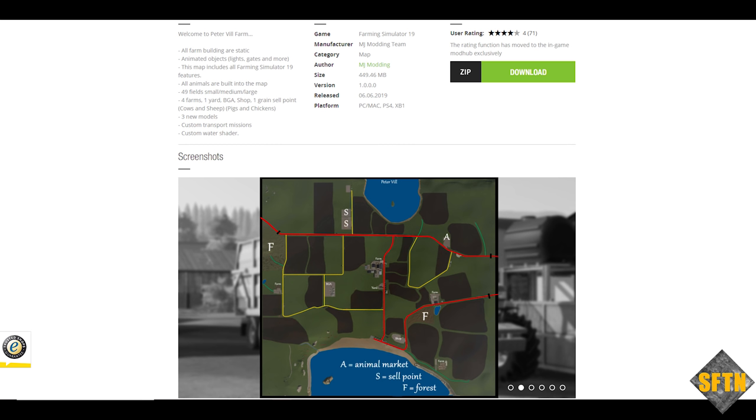Ladies and gentlemen, welcome along to another map review with me, Simulation for the Nation. I hope you're all doing very well on this fine day where we have finally got our hands on Peterville Farm. This map is made by MJ Modern and it is available as of today for PC, Mac and all consoles.